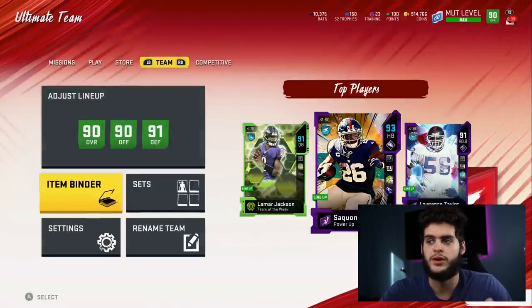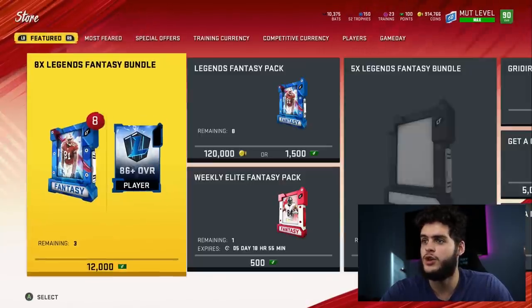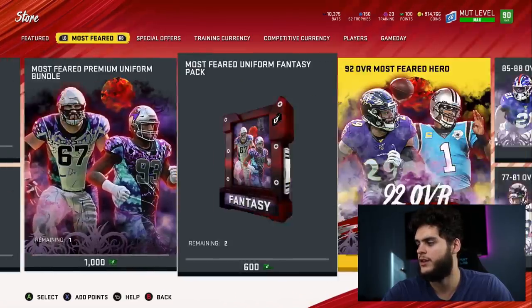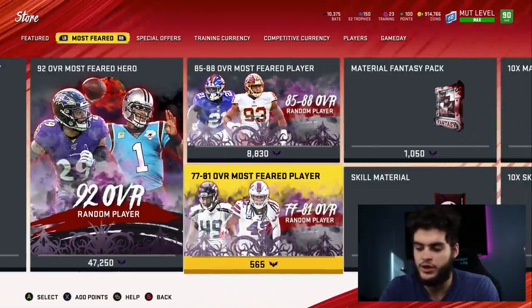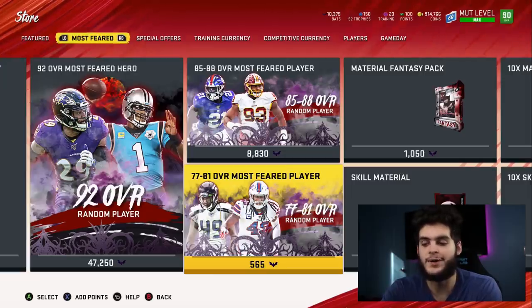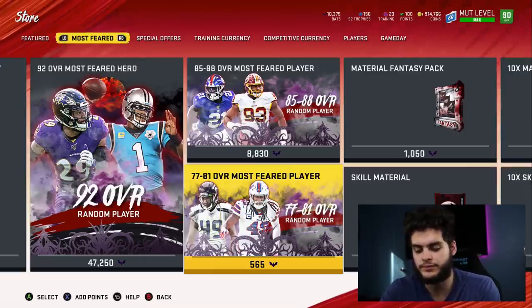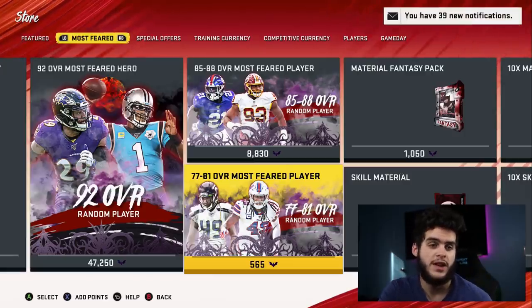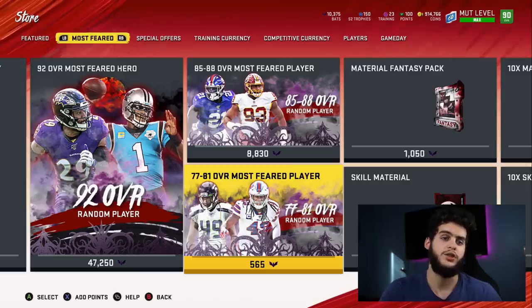So if you quick sell all of them and just want Peyton Manning, go over to the store and do the 77 to 81 pack set one more time. You'll have 22,500 bats times three because you have three NATs — that's 67,500 bats divided by 565, so you can open this pack about 120 times. At the worst possible pull at 1.7k, you'd make 204,000 coins. Subtract that from 565k and you end up with about 400k cost — so that's not cheap at the worst case, but that's the worst possible pull and it's not going to happen.